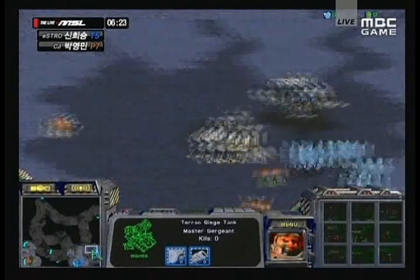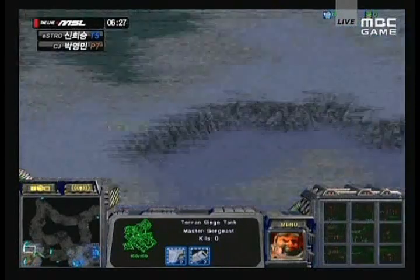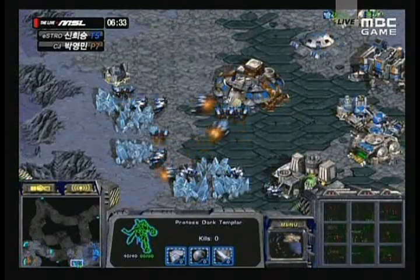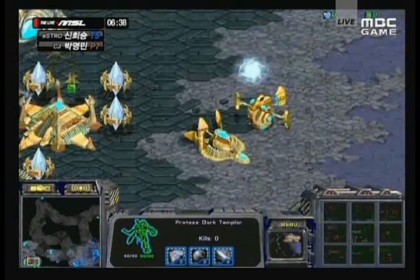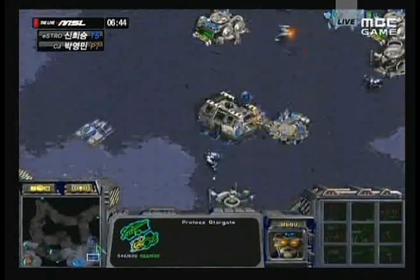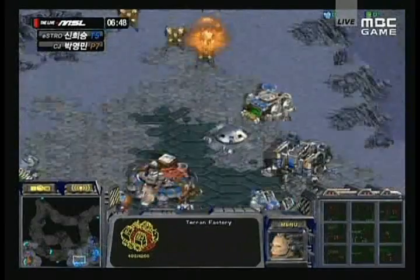That could be a very interesting strategy. I don't see any reason to go for Corsairs here — there's no air out for UpMagic — so I'm assuming that Stargate is for Arbiters, unless he's going to go for a quick Carriers. I have seen Much go for one-base Carriers and he played a pretty good game with that, so I would not be surprised. Much is not the most... you wouldn't call him the most creative surprising player, but he has surprised you in the past.